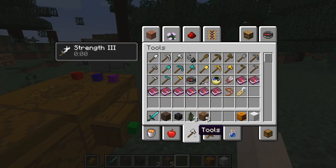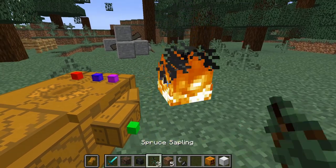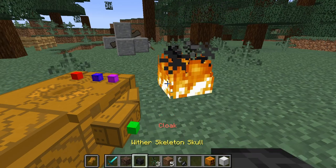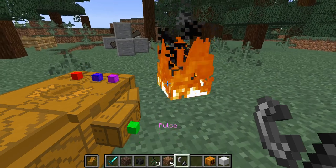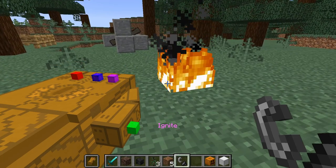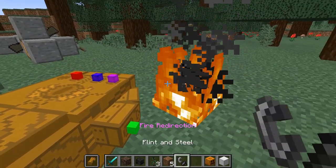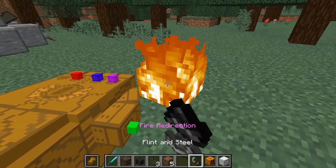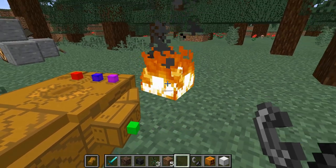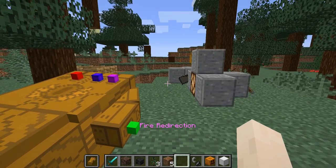But first let's go over fire redirection. The fire redirection — it basically just kind of picks up the fire, and you can throw it in kind of a bolt type way.